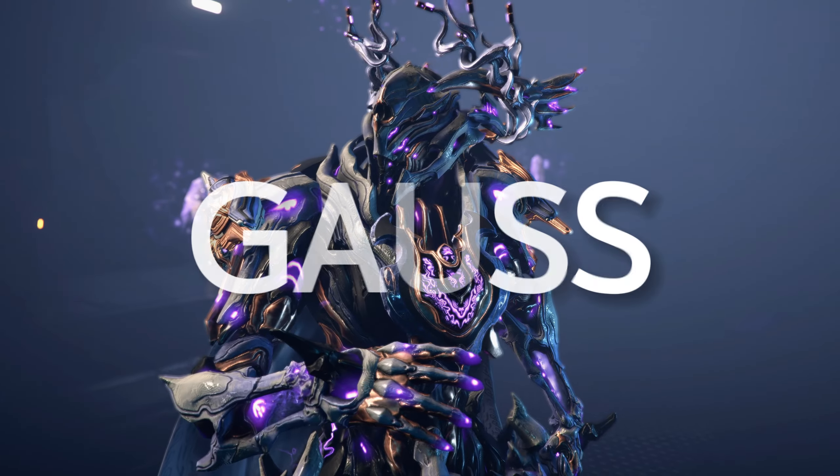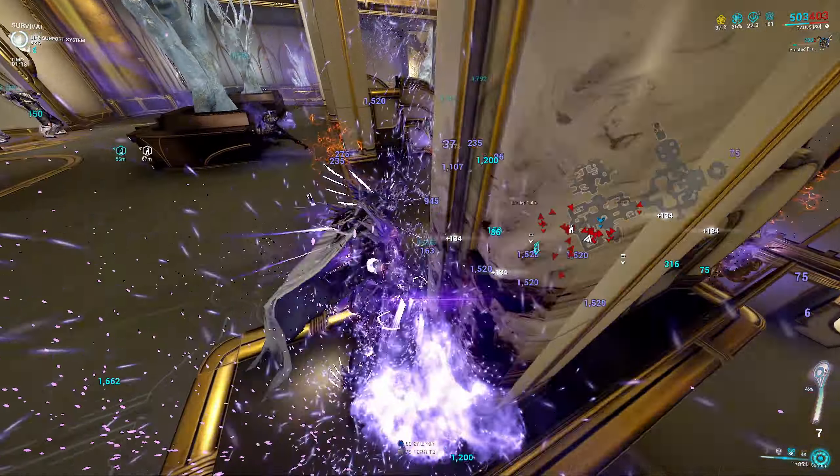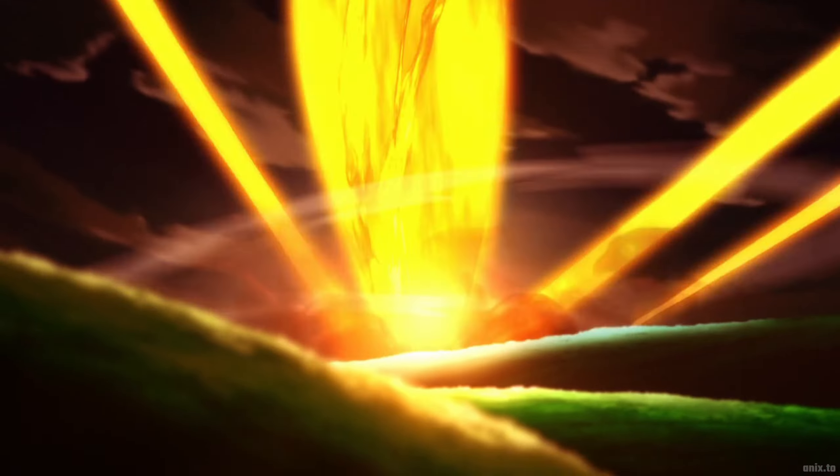Today we'll be building Gauss to absolutely destroy Steel Path without using a single Forma. Whether you prefer nuking enemies or becoming a weapons powerhouse, I've got a build for you.